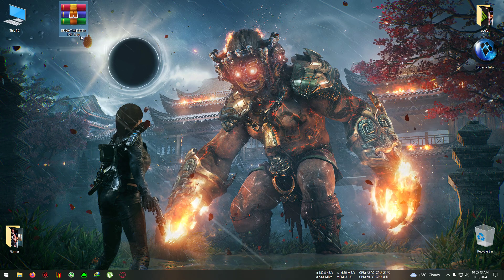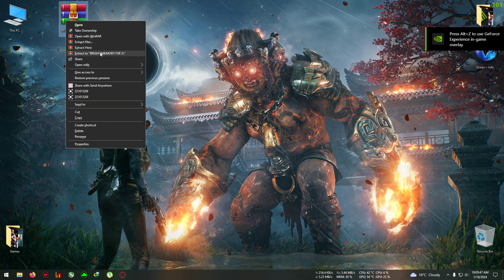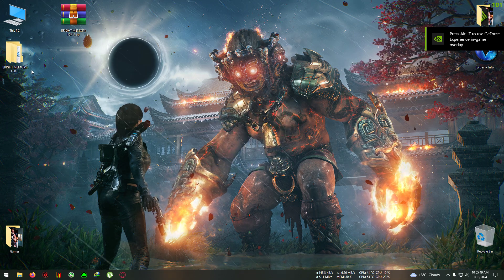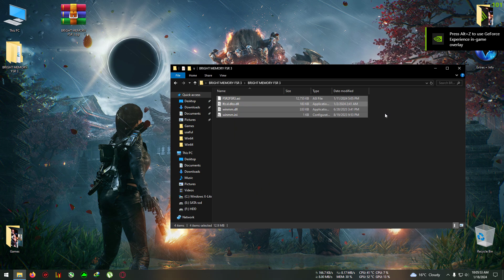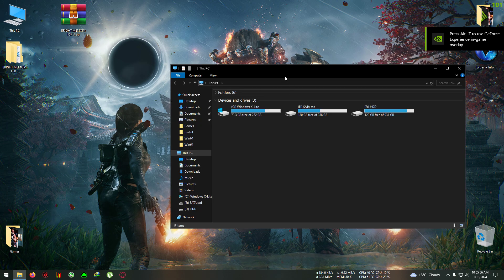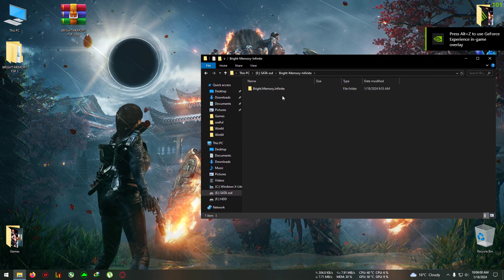First, download this zip from the link in the description — Bright Memory FSR3. Extract it to the desktop or any folder you want. Copy everything from the folder. After that, open your installation directory of the game.